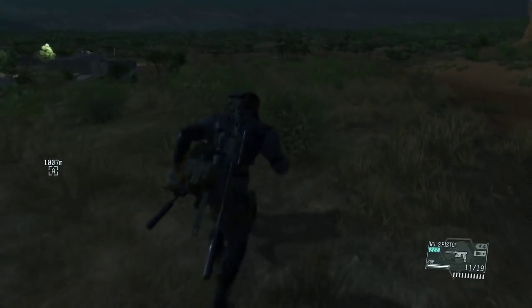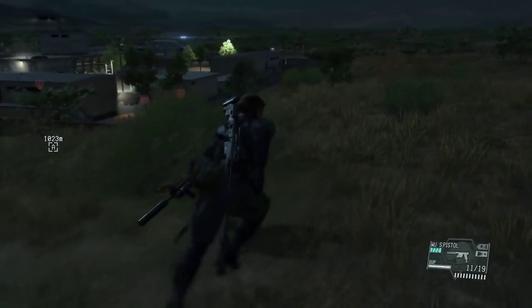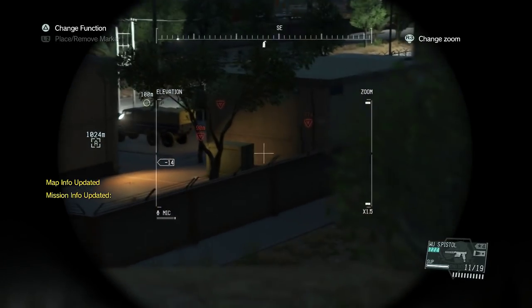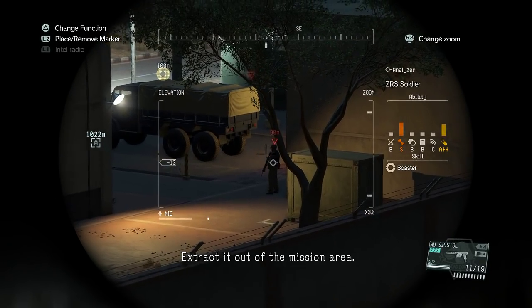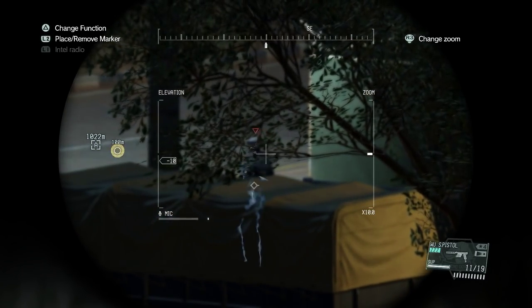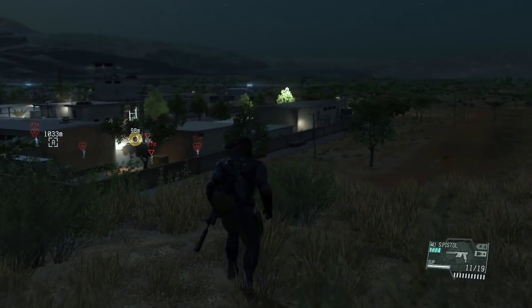From this position we're just going to move forward a little bit more and then we'll be able to spot the truck. There it is — we need to mark it. There we go, that's another objective completed. And remember we need to extract the truck driver as well.